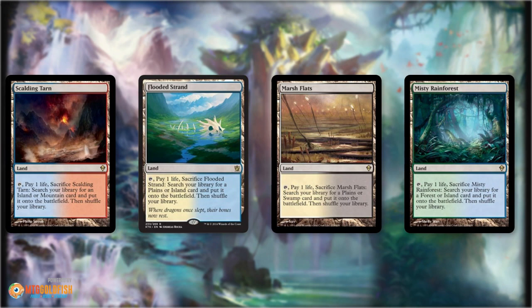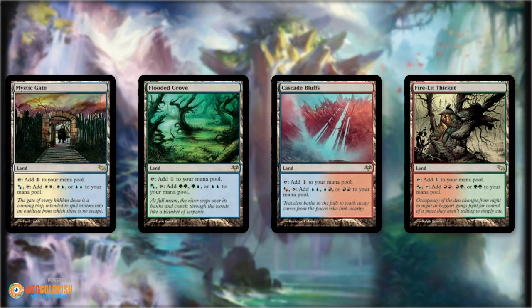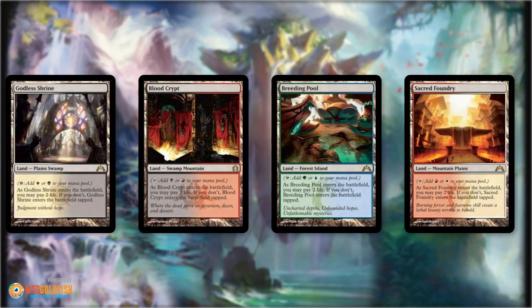On screen now we have the fetch lands, and this is the do-not-use list. Fetch lands are amazing, but they're just too expensive for our purposes. Also the filter lands and the shock lands — these lands are awesome, and if you have them in your collection, substitute them into the budget mana bases we're going to be talking about, because they're great and they will make your decks better. But we're not focusing on these today. We're talking about lands that are like $2, $3, $4, not lands that are $10, $20, $50. So these are on our do-not-play list because they're just too expensive.